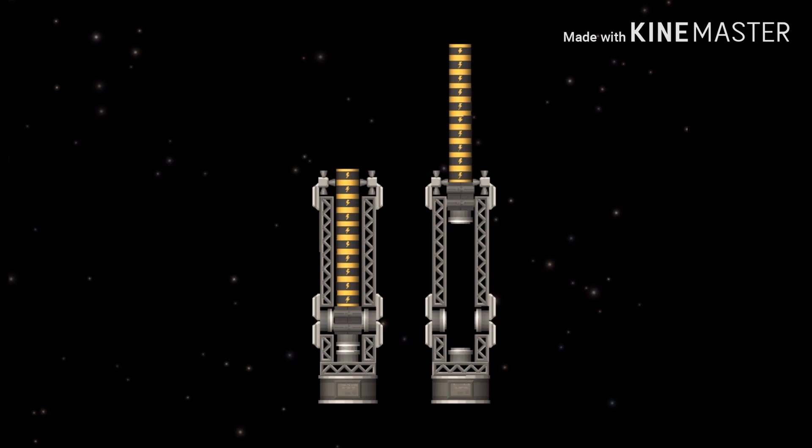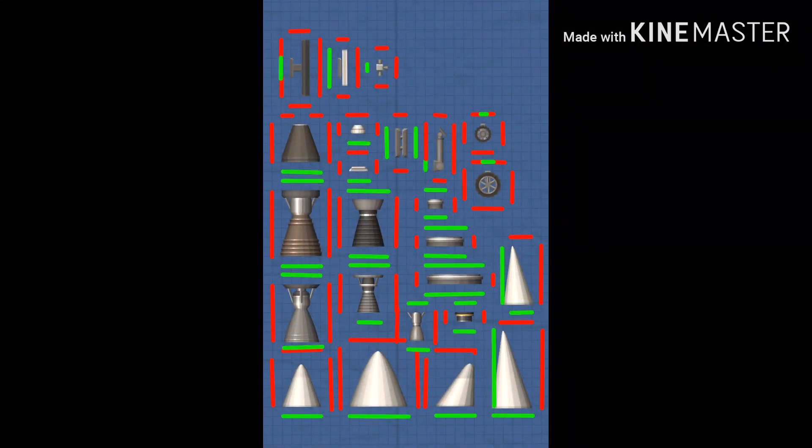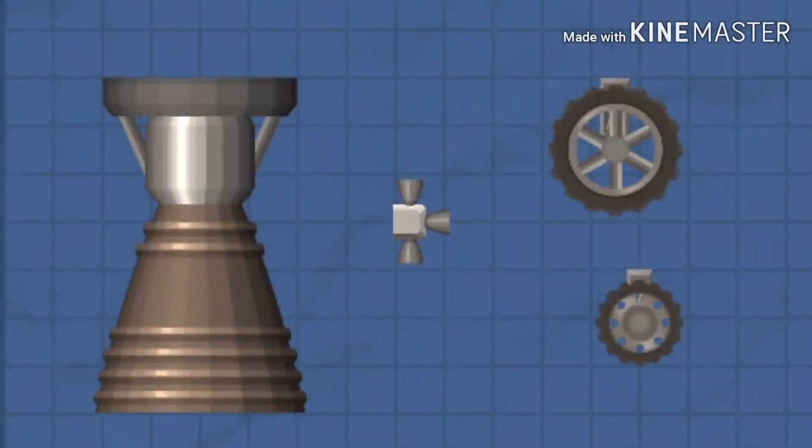There are way more parts which have unique attachment and hitboxes, like the capsule, the parachutes, the size separator, the engines, the docking ports, RCS, aerodynamics, small batteries, solar panels, and wheels. You will need to keep these in mind while building. When building a spacecraft, you need to attach all functional parts — like engines, RCS, and wheels — in a way that allows them to work.